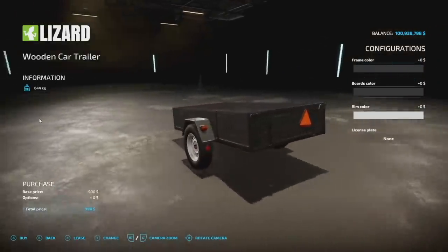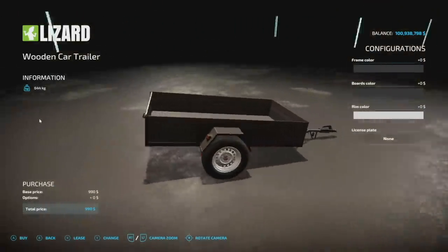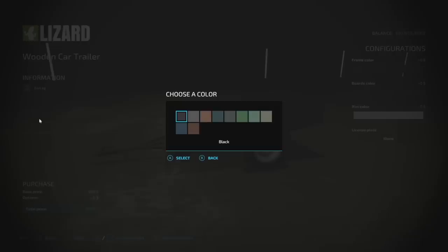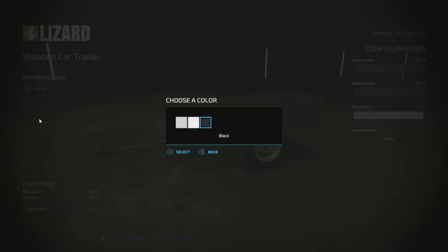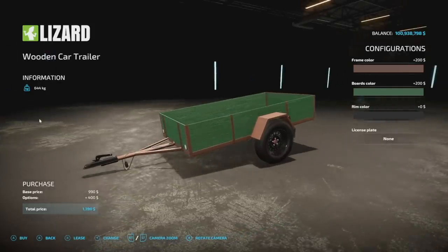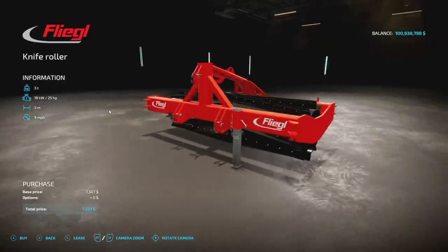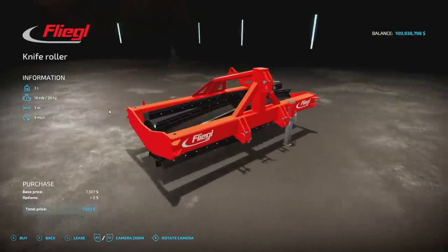The car trailer is back — this is the wooden car trailer, found in bump trailers. It is what it is. You can change up a couple of different colors — they are custom color sets, not normal ones, but it looks good. Next up the Fleek knife roller — it's a roller.